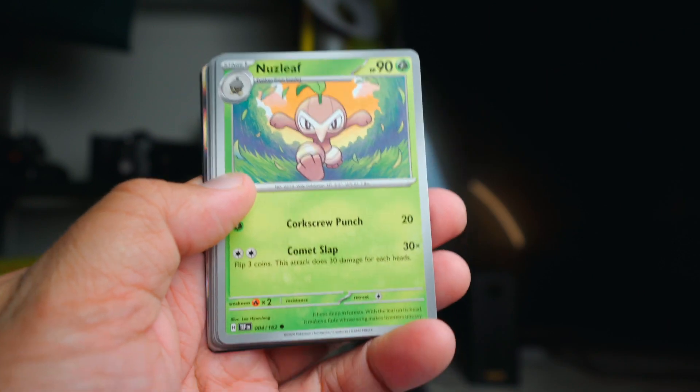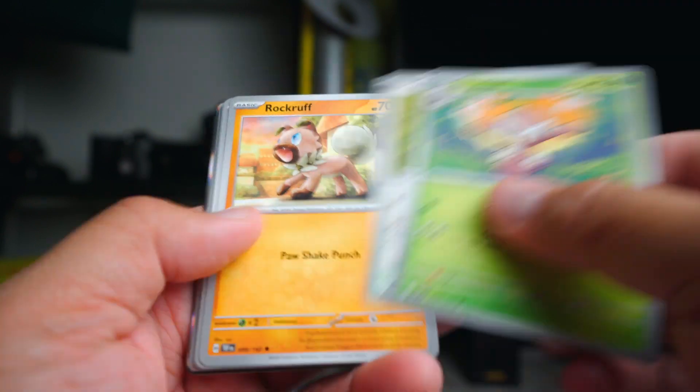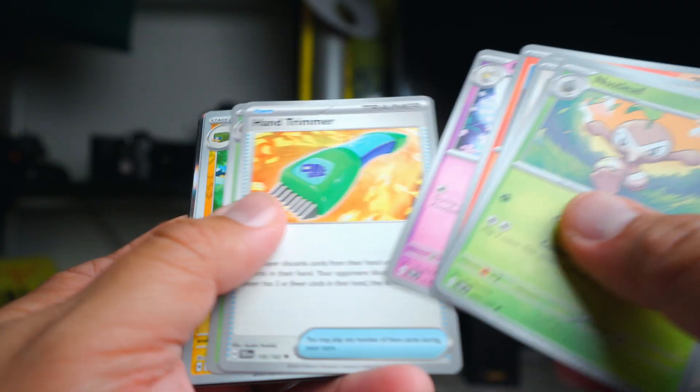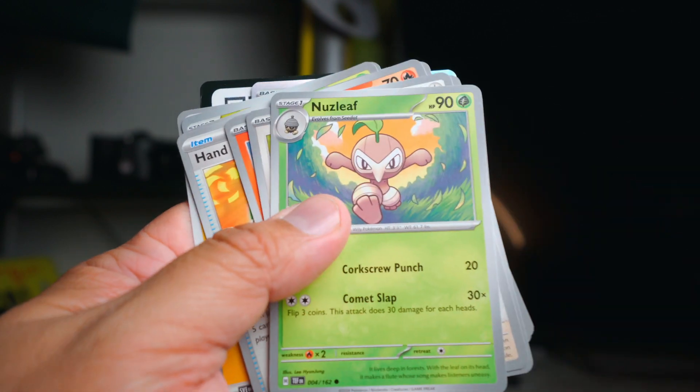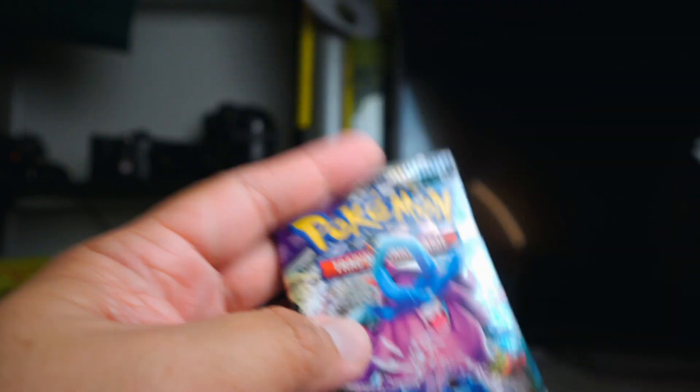Pack one: Nuzleaf, Hand Trimmer, Vickavolt, Golurk, Drampa. Nothing doing.